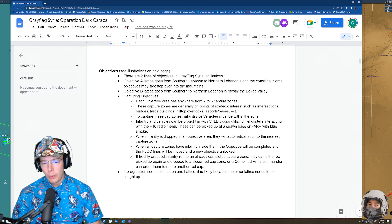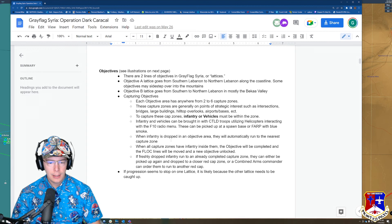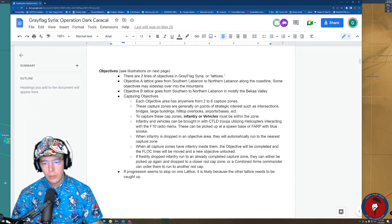When all capture zones have infantry inside them, the objective will be completed and the FLOT lines — forward line of control, or FEBA lines — will be moved and a new objective unlocked. If freshly dropped infantry run to an already completed zone, they can either be picked up again and dropped to a closer capture zone, or a combined arms commander can order them to run to another red capture zone.